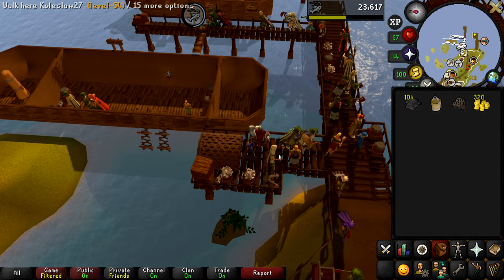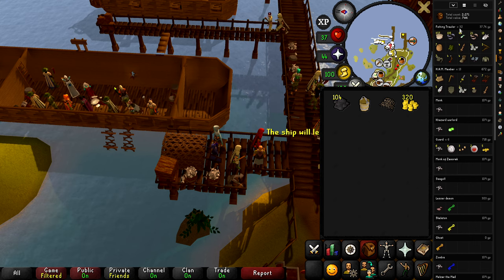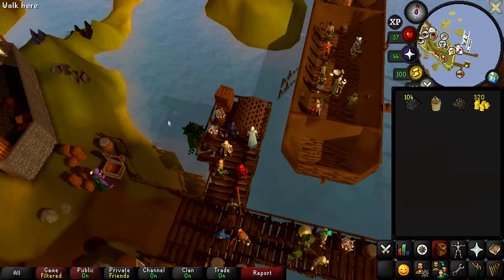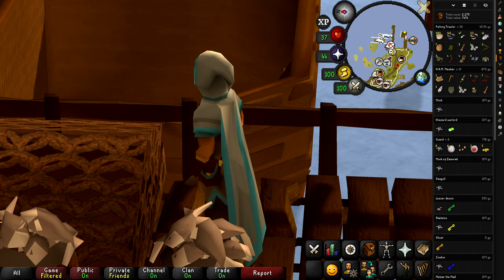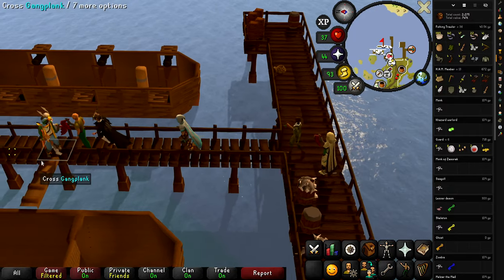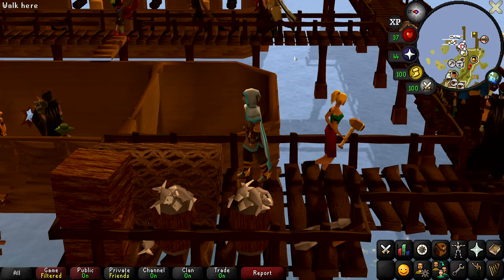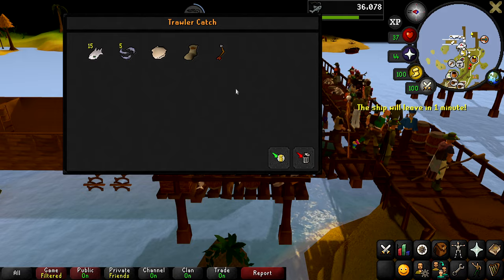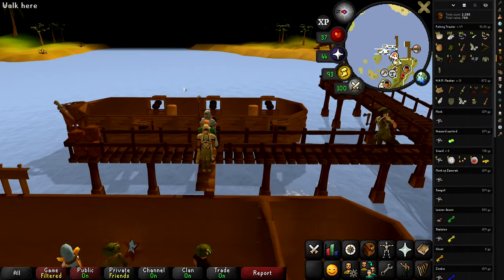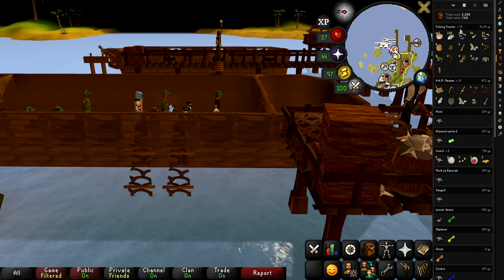Nothing yet again. Turns out I'm pretty much on drop rate, because we got that first drop at the very first fishing trawler — if we didn't get that, we'd be going pretty dry right now. We're on our 32nd fishing trawler and we're running out of swamp paste, so I had to go to the Grand Exchange for more. That's fishing trawler number 36 and we still don't have a piece. Each drop is a 1 in 12 chance, and on average we should have had the last piece at 48 trawlers. Just watching some Netflix on the side, but my wrist wants to fall off.